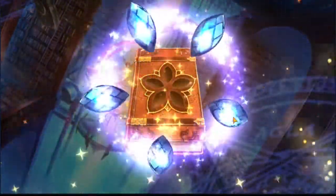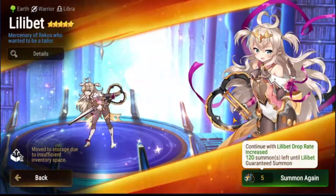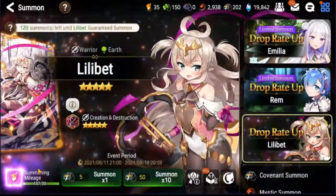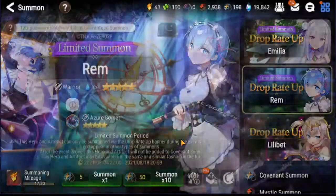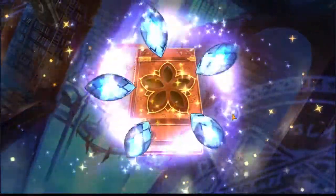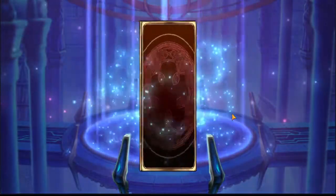Looks like we hit pity — so I just used a pity to get a Designer Lilitia merge, which is kind of sad since I already have a regular green Lilitia at six stars with two copies. But whatever, it's gone now. We have 41 coins — we need 42 — so let's come over here and start summoning on the Rem banner. Hopefully we can make up our misfortune on the Lilitia banner by pulling her relatively early.